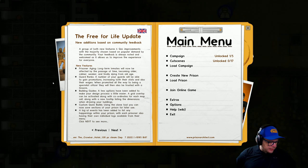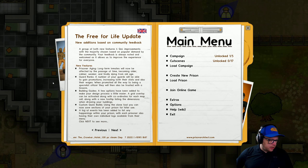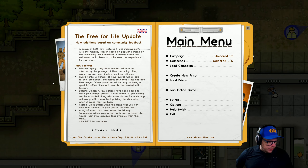So the Free For Life free DLC and Crowbar Hotel patch content. We have prisoner aging — this is amazing. Long-term inmates will now be affected by the passage of time, becoming older, calmer, weaker, and finally dying from old age. Oh my god, I can't wait to see that.